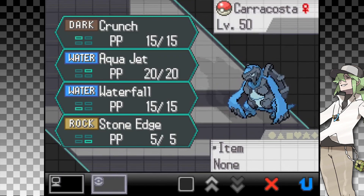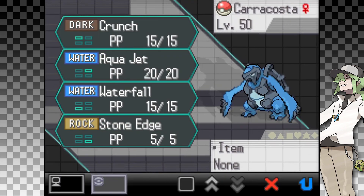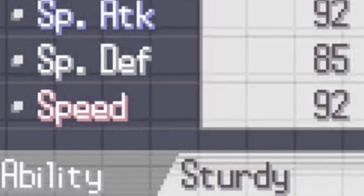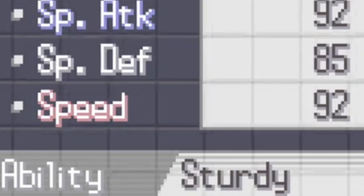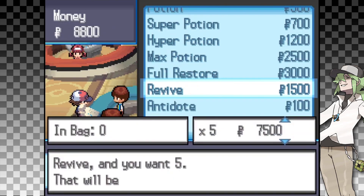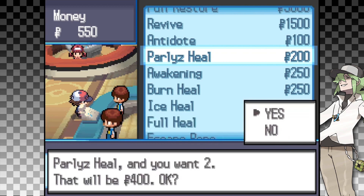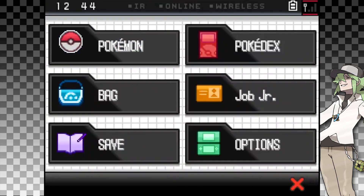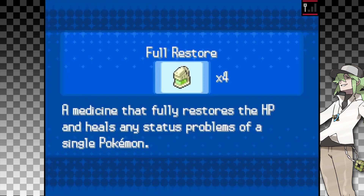And last is Carracosta. They will have Crunch, Aqua Jet, Waterfall, and Stone Edge, with a potentially useful ability — Sturdy. Unfortunately they're real slow, even with maxed out EVs and IVs, but at least I have Aqua Jet. Unfortunately, N does not give any held items to his Pokemon — stingy cheapskate. With my 10,000 Poké Dollars, I buy 1 Hyper Potion, 5 Revives, 3 Burn Heals, 2 Paralyze Heals, and 1 Antidote, though I'm out 50 Poké Dollars. The Elite Four makes use of status moves like Will-O-Wisp, so I'll be wanting to be proactive against them. Plus I'll also have the aforementioned Full Restores.